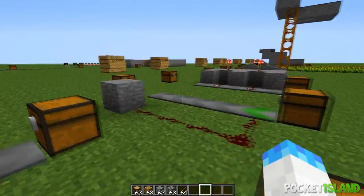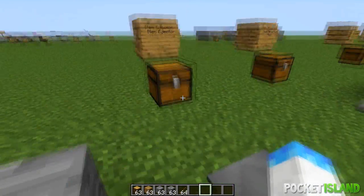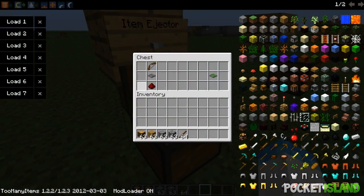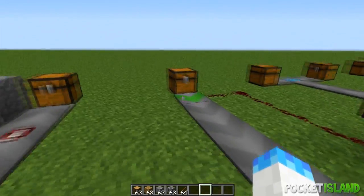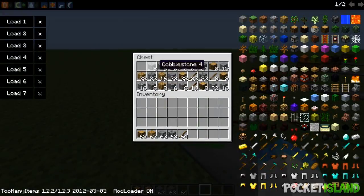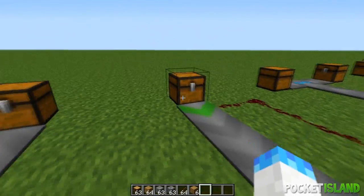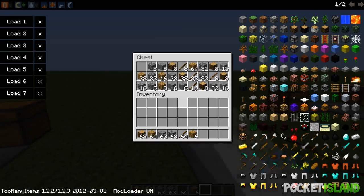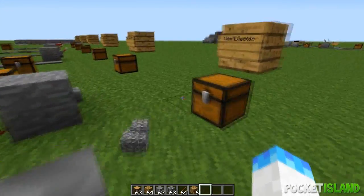Next is the item injector — that green arrow. To craft it you need a regular conveyor belt with redstone underneath and a bow on top. When the item injector is powered by redstone, it will inject a stack of blocks from the nearest chest. Each time it gets a pulse it injects the next stack.